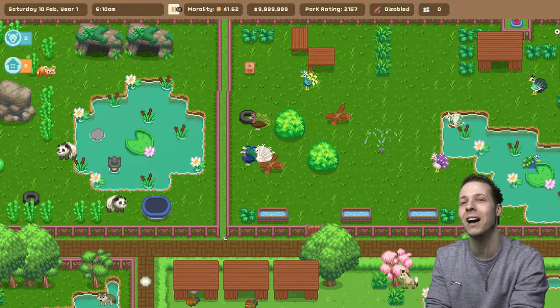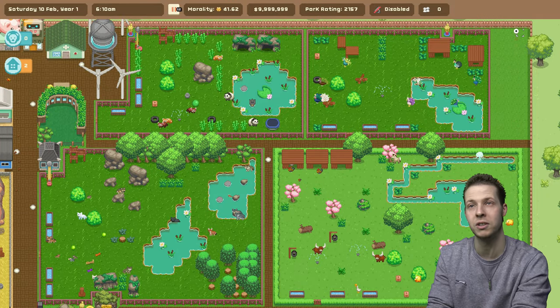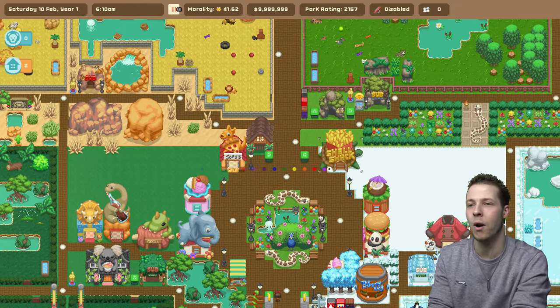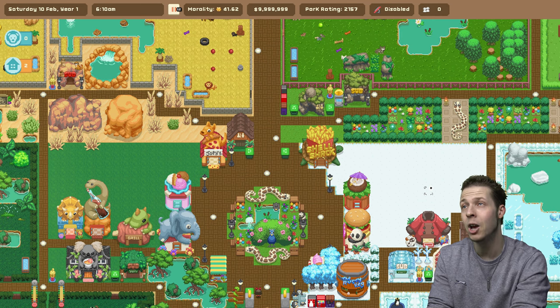What we're going to be focusing on today: first things first, we're going to fill in this area right here, most likely with just a bunch of decorative items. Then once that's done, we're going to come down here and add some more shops, because I think there's a few more shops we still have available. We might as well grab them to increase our park rating, which is currently at 2,157 — so a very good park rating.